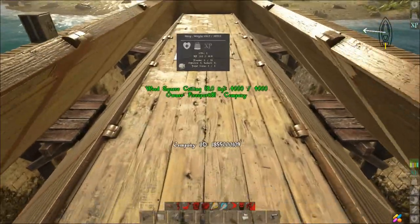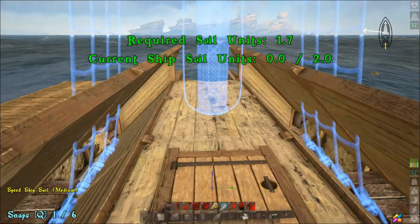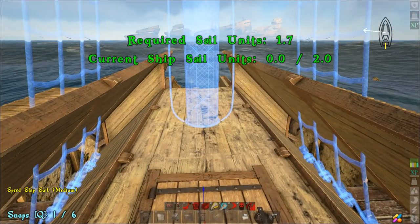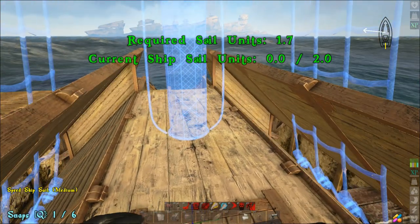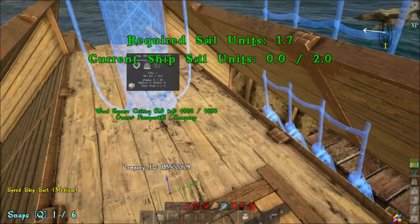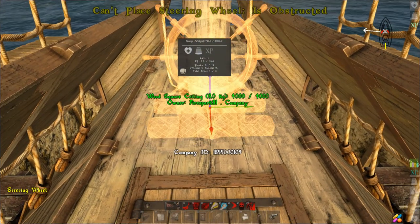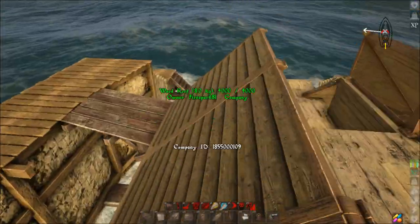Once you've done all of that, go in and place your sail — a medium speed sail, or a handling sail, whatever you want to use. You have to use a medium and you only get one. Place that right there because it doesn't want to snap anywhere else. Then put your ship's steering wheel right there like that.